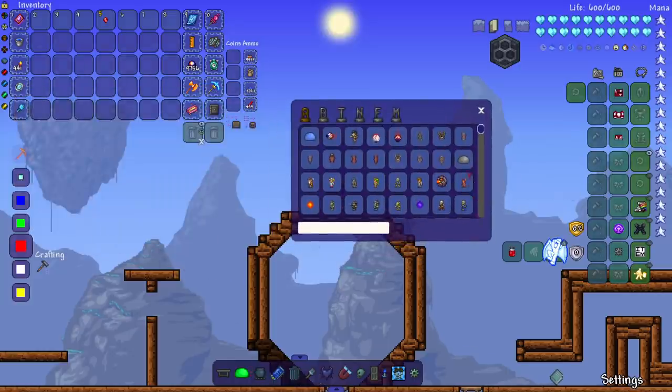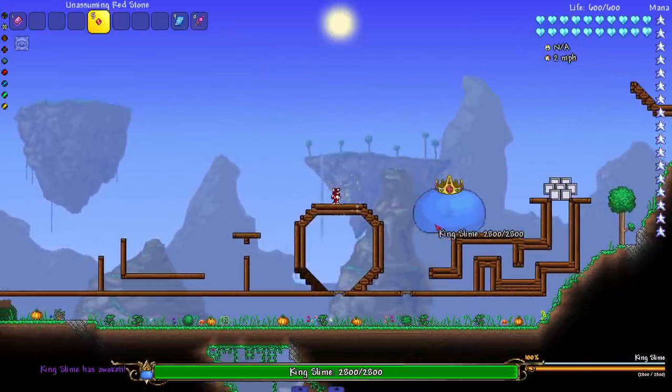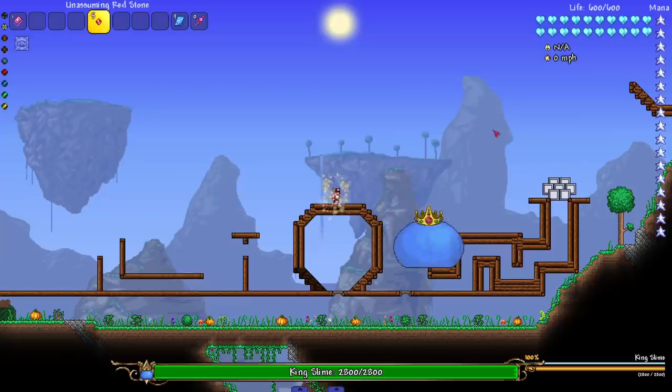Let's go ahead and put it to the test. We have a new boss we're gonna put at the end — a boss above Supreme Cal and above the Eidolon Worm — we'll get more into that later. But let's start with King Slime. I know I said I was gonna do the Wall of Flesh first for once, but let's just keep it nice and organized this time around.